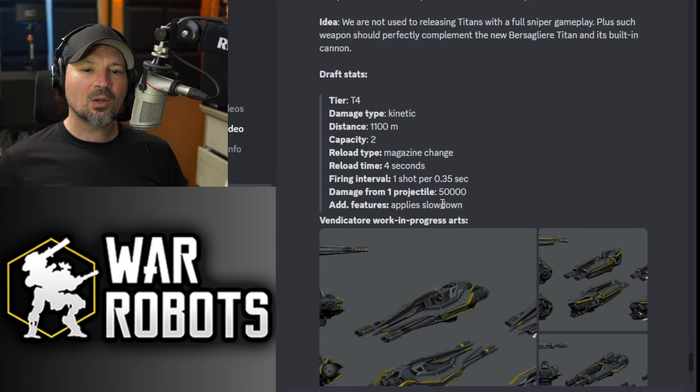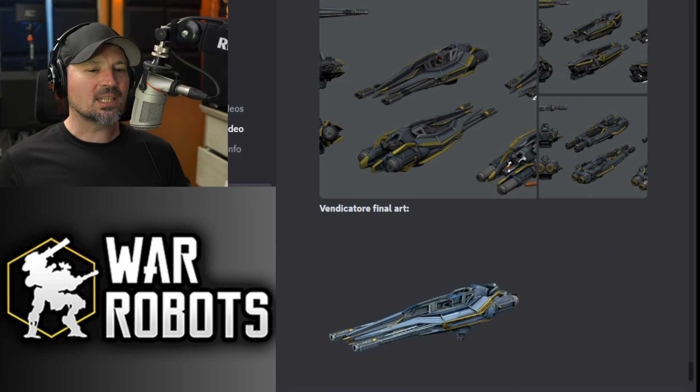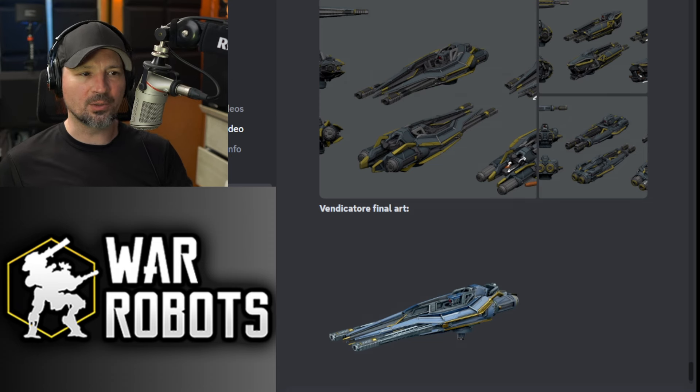That's going to be nuts. Each shot is going to do 50,000 damage, and that is a crazy amount of damage. 50,000 is nuts. It looks like it's also going to have an effect that slows you down. So, some new crazy weapons coming to the test server — you should probably go try them out and see what you think. This is insane. Crazy sniper weapons for Titans with 1,100 meter range — just what we don't need. Imagine an Al Ming or something with four of those. Oh my God, that's going to be insane.